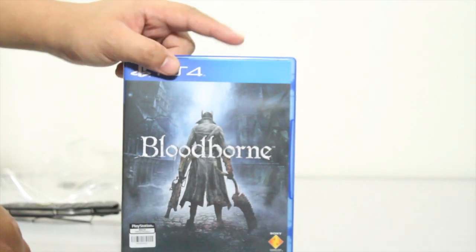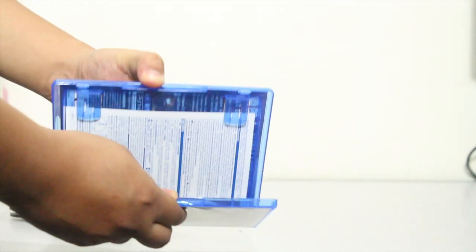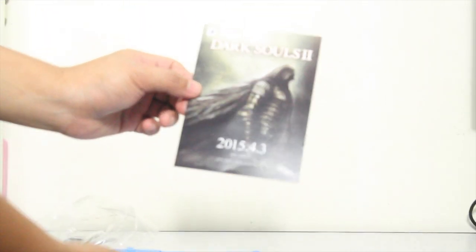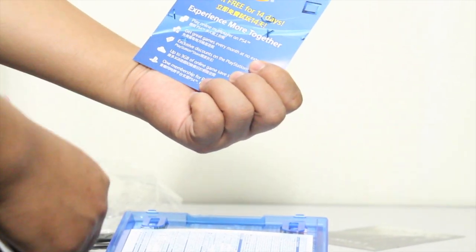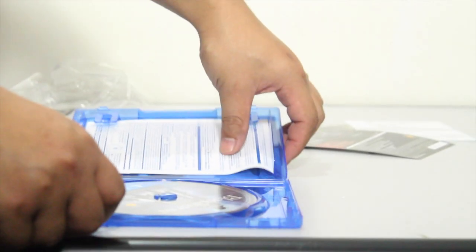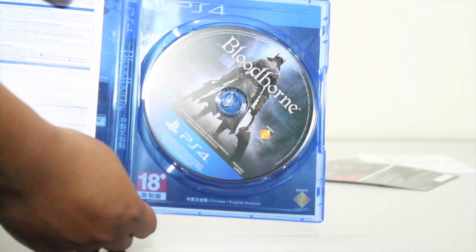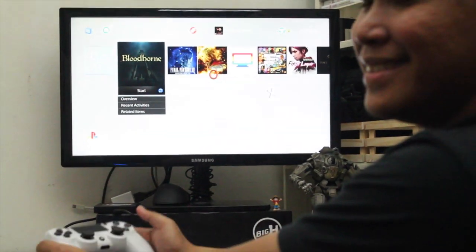So this is the front side — Bloodborne — and at the back: 'Let the Hunt Begin.' Let's open it. So you have Dark Souls Scholar of the First Sin from 2015, April 3. You have a free trial for 14 days PlayStation Plus, thank you, and then the initial premium DLC Bloodborne, and the main disc. So it's done, let's check it out.